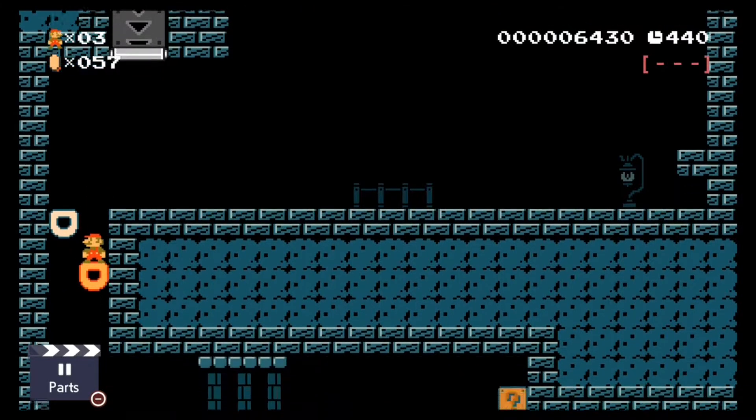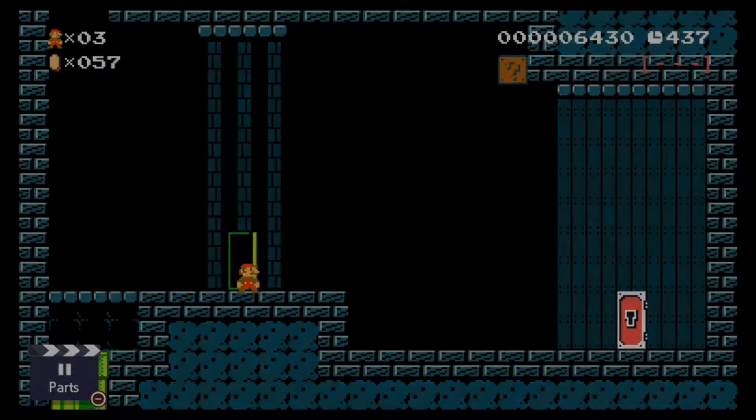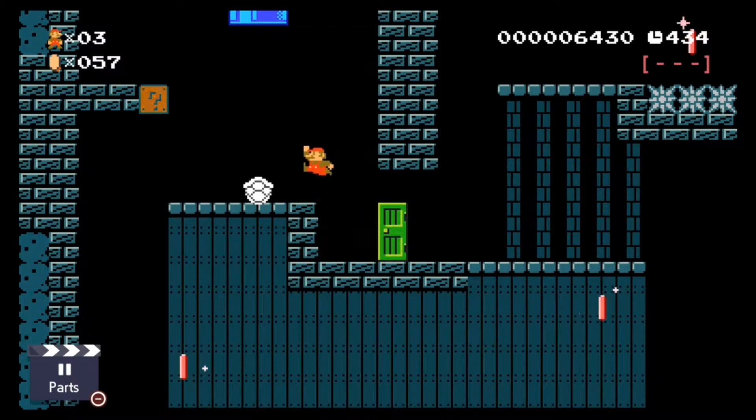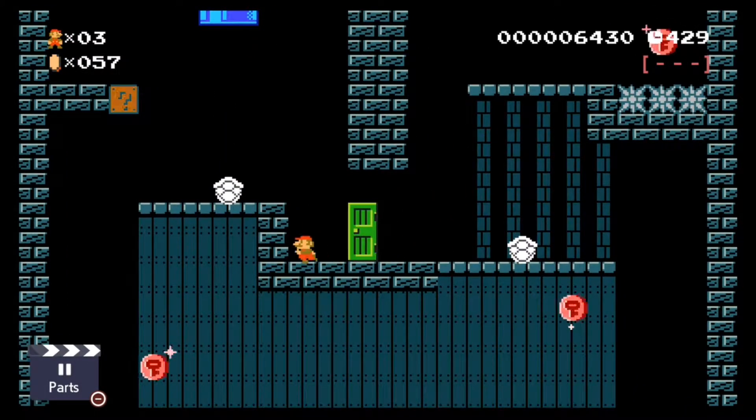Once we collect the coins, we're going to drop down and enter the monster's ink door. From this room, the first thing we'll do is hop the shell over and then abandon it for a newer, younger one.